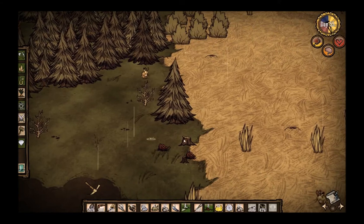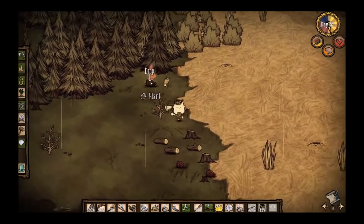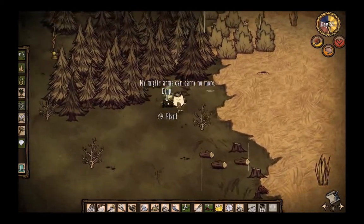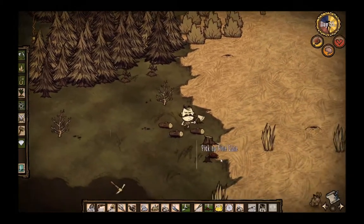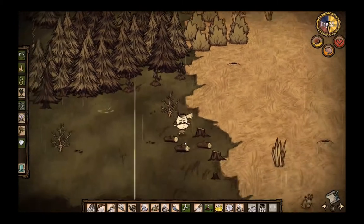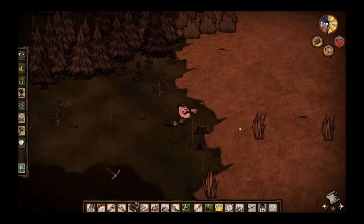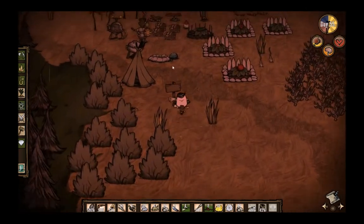Alright, and I still have plenty of food, which is great. I'm glad my entire base hasn't gone up in flames. I think making an extra lightning rod was a good idea, because that could have been a pretty devastating forest fire — they were very close together and quite close to my base. That's really the last thing I want. But yeah, everything seems to be going pretty swell here.